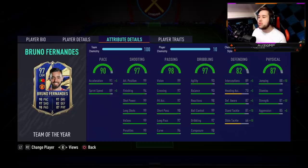And the defending stats — this is the stats I want to see on a Team of the Year Bruno Fernandes. 94 interceptions, 92 heading accuracy, 91 standing tackling with a 76 slide tackling. You might be questioning the slide tackling a little bit, but I feel like it's still going to be pretty good to see Bruno Fernandes in a CDM or even a centre mid role. He's got 98 jumping, 99 stamina, 91 strength with a 90 aggression. I'm honestly just blown away by how good this card's stats actually are.